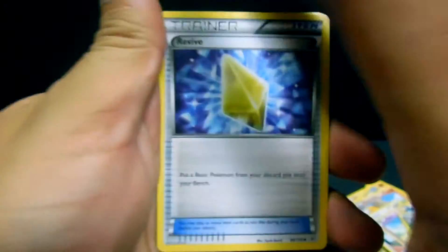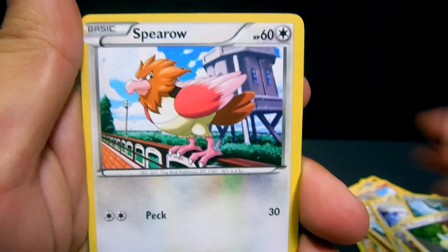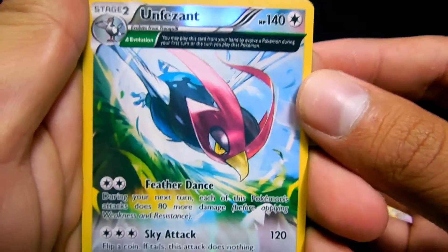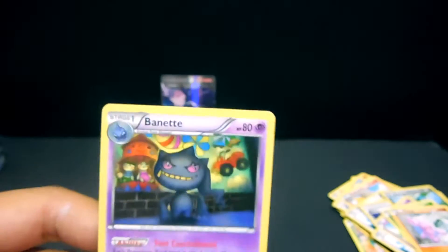We have a Revive, Altaria, Dustox, Dunsparce, Spearow, Natu, Nincada, Gligar, an Unfezant reverse — and a Non-Holo Banette. Non-Ancient Trait this time.